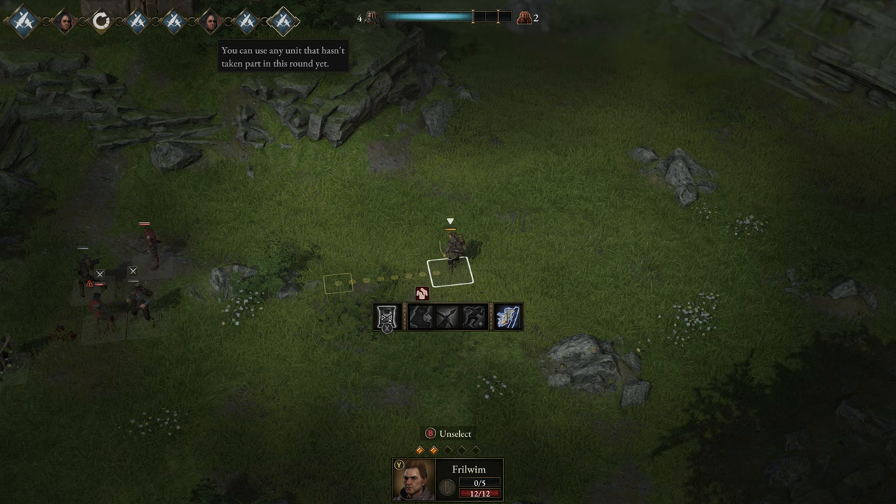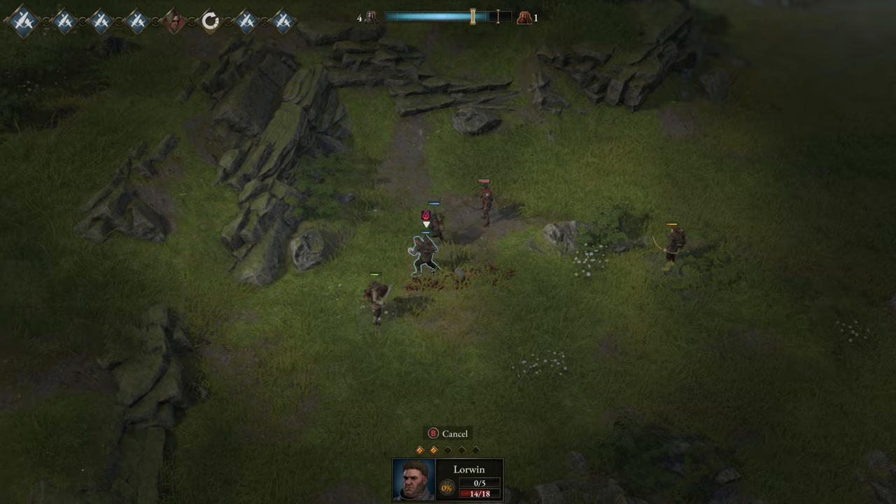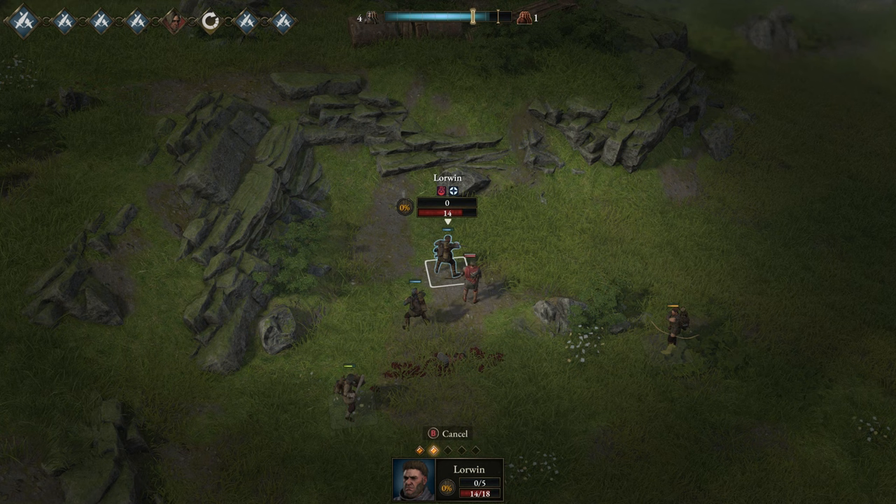If your team dies, you will revert to the last save where your team was alive, so save often if your difficulty mode allows it. NPCs offer dialogue and voice acting, and dialogue choices will often result in a quest. Loot can be found most places, such as vendors, dead bodies, and boxes scattered around the map.